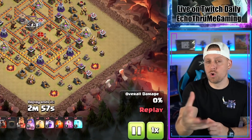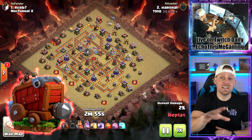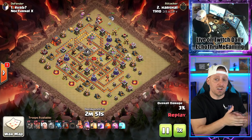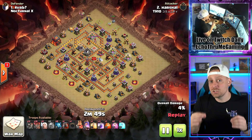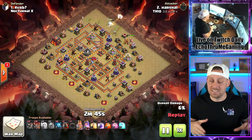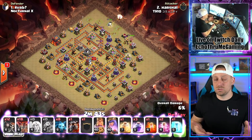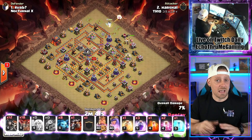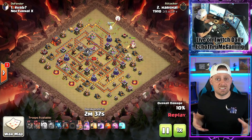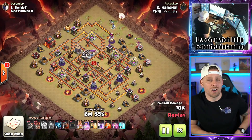These are five more strategies for Town Hall 10 that will crush bases, not even needing siege machines. Everyone in this video and the prior video — they're all siege-less Town Hall 10 attack strategies crushing Town Hall 10s. So if you want to use siege machines, you suddenly make your attack just that much stronger. Coming in with the first one today, which is actually number six on the list: the Queen Charge Lalo.